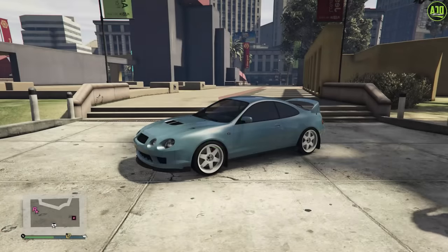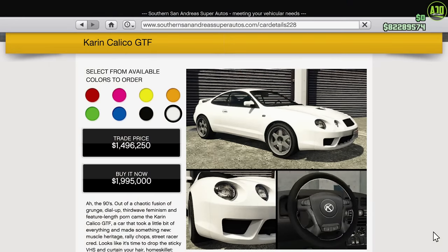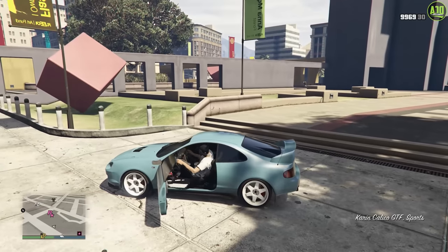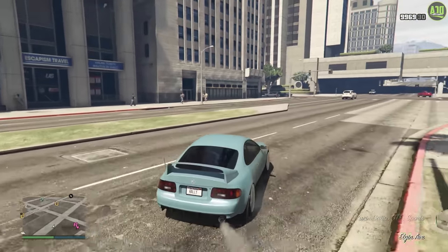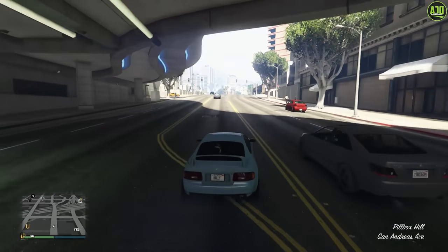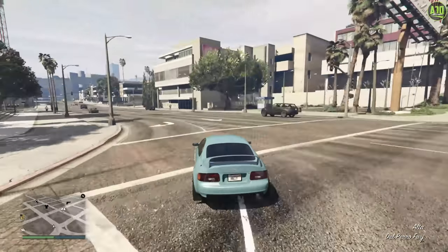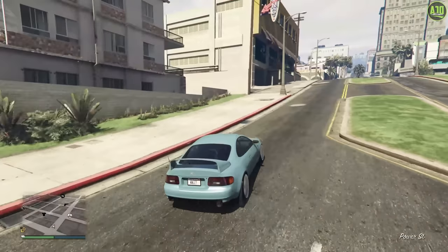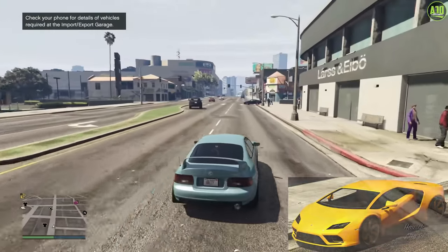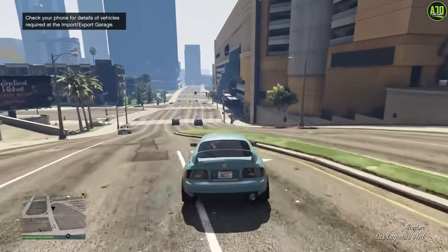Continuing to number 9, we have the Calico GTF. This car released with the Tuners update in 2021 with a normal price of just under $2,000,000. It is the king of most tuner races, but even just looking at the stats, this thing is insane. It has insanely good acceleration, good handling, and an insane top speed at about 121 miles per hour, which literally rivals most supercars. For reference, this thing has the same top speed as the Tempesta, which is mainly based on a Lambo Huracan — and remember that the Calico is based on a Toyota Celica. I just think it's hilarious how brutally fast this car is.